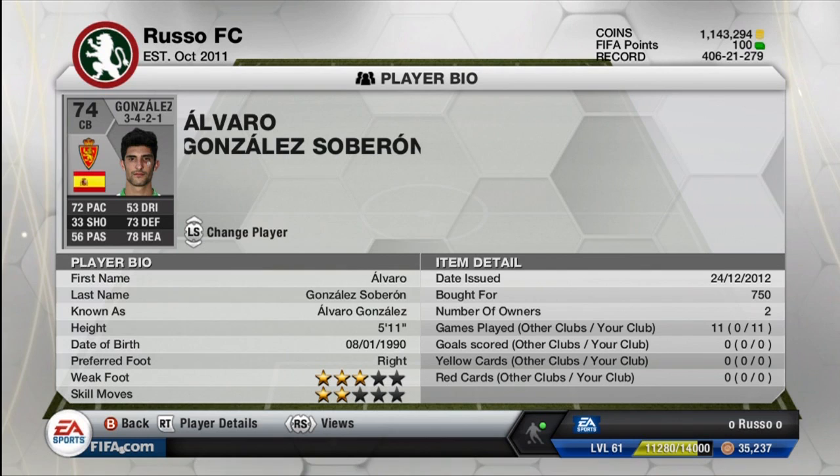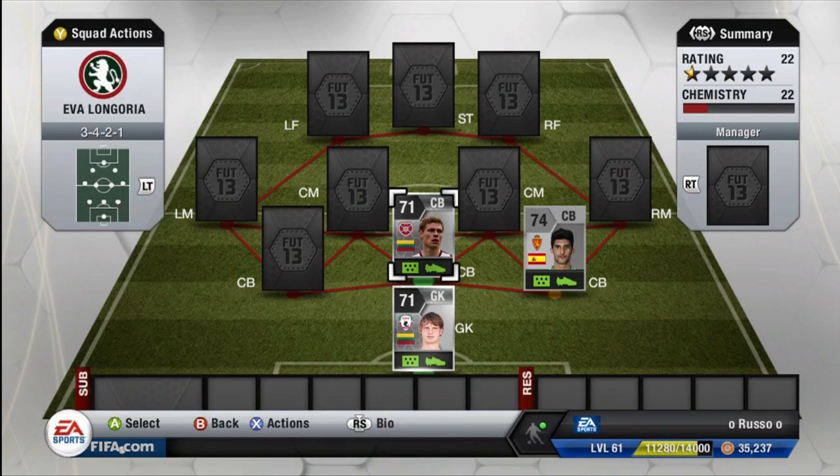Moving on to the first center back, we have Alvaro Gonzalez Soberan — I'm just gonna call him Alvaro. Stats: 72 pace, 53 dribbling, 33 shots, 73 defense, 56 passing, and 78 heading. He's got a little bit of a band-aid on his cheek — a swag card. Very cheap and very good as well.